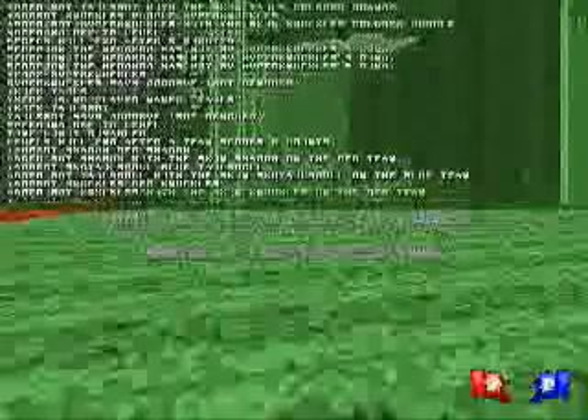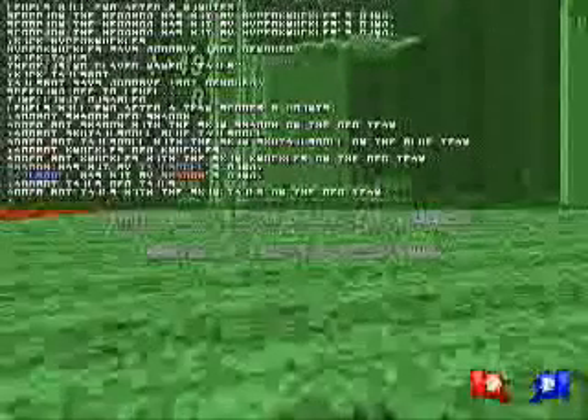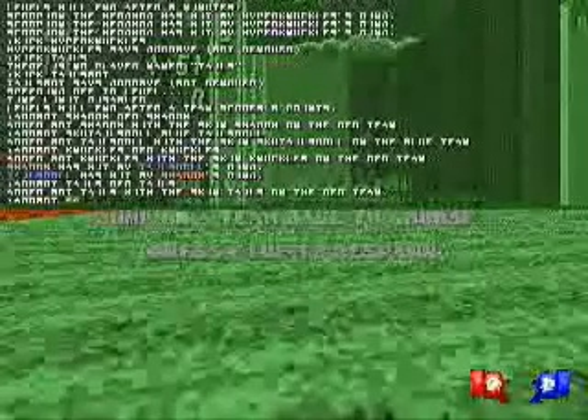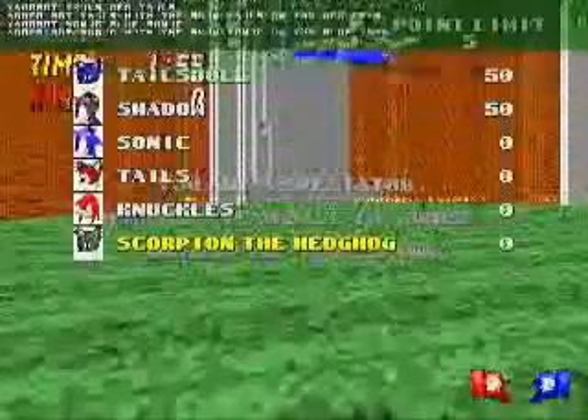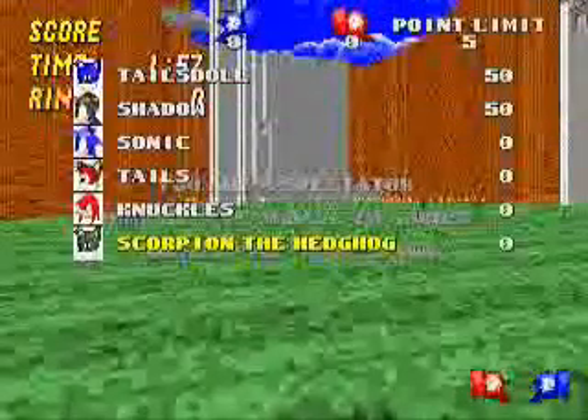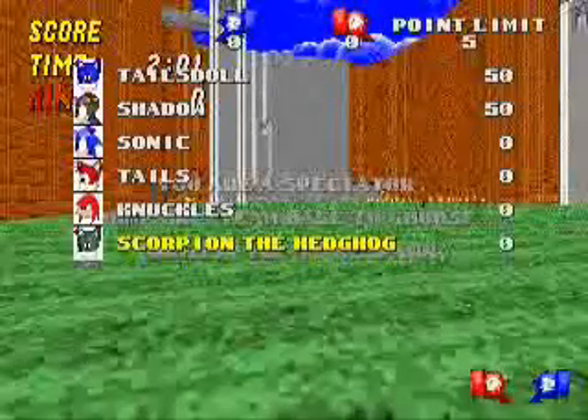So I'm going to add a few more bots. I'm going to add a knuckles on the red team. Add bot, knuckles, red, knuckles. And now I'm going to add a tails on the red team: addbot, tails, red, tails. And I'm going to add a sonic on the blue team: addbot, sonic, blue, sonic. Also, addbot sku tailsdoll — don't ask me why there's just sku, but that's his skin name — I'll set the color blue and name him tailsdoll. Now there we have it. They're all on the scoreboard. They can all run around and fight, capture flags, all that.